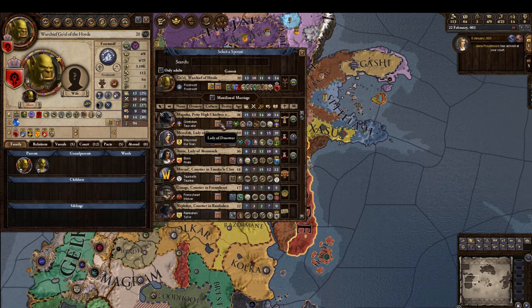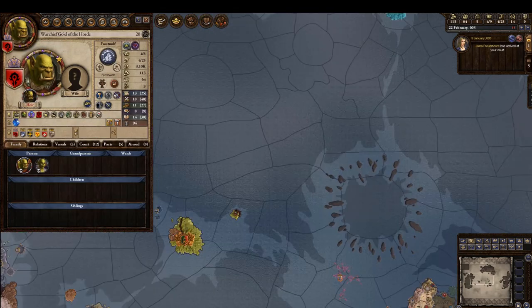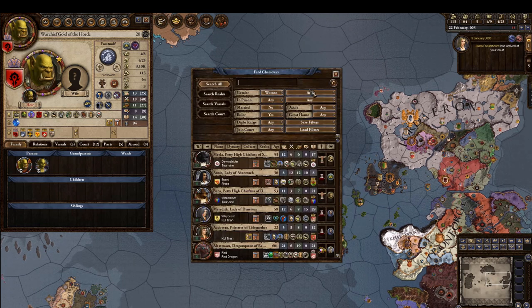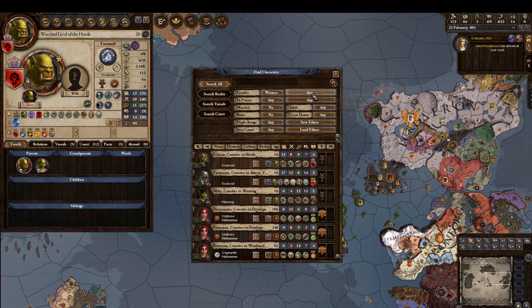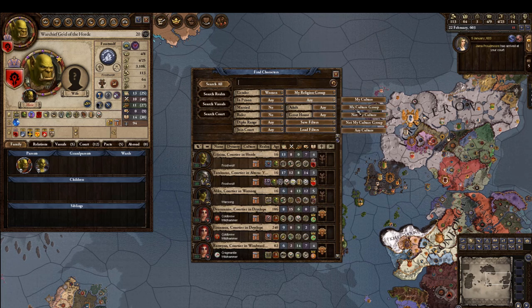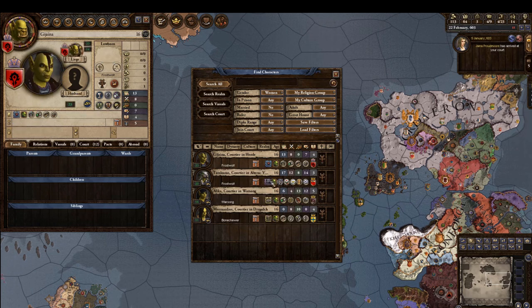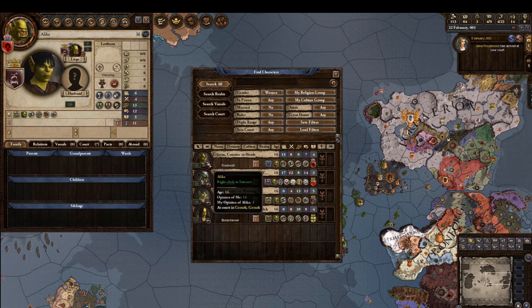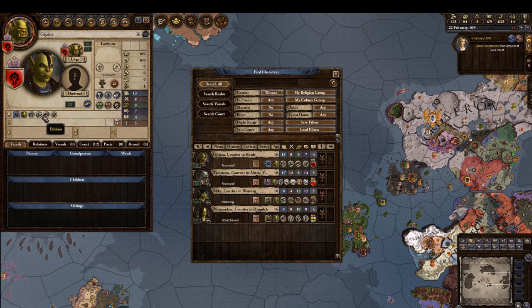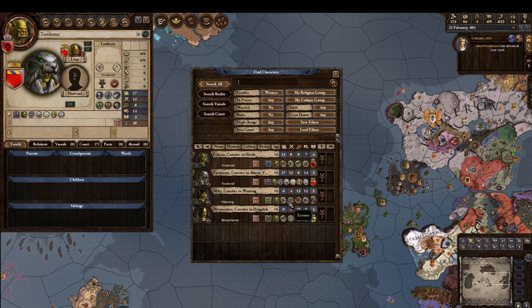They all just need to be married. My religion group — not good. You have all courtiers — this is not good. What traits does she even have? Humble, envious, slothful, and charitable — that's not even anything good. She's a worthless warrior. Stay away from that one.